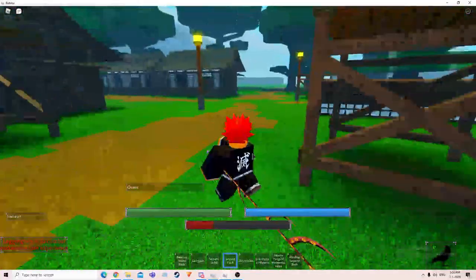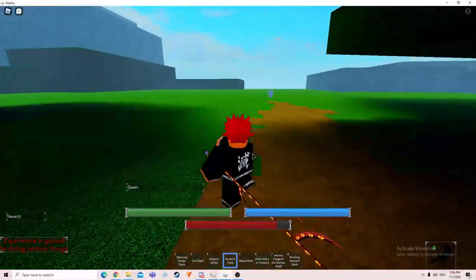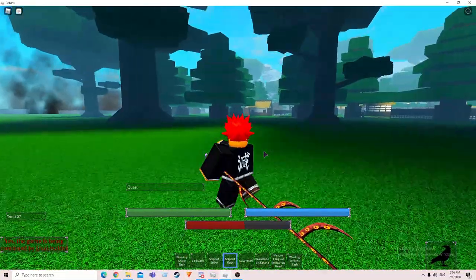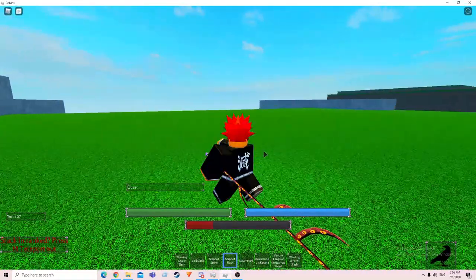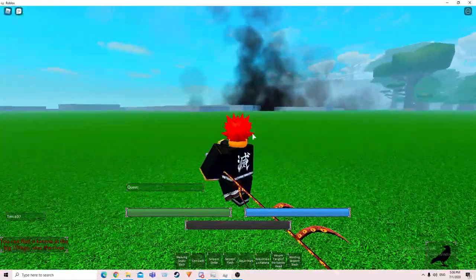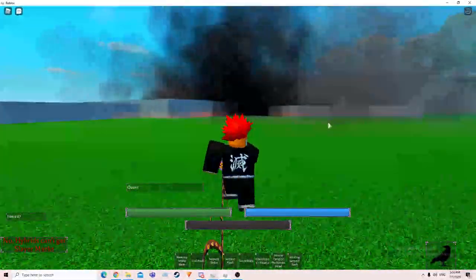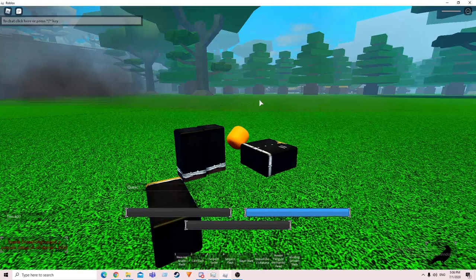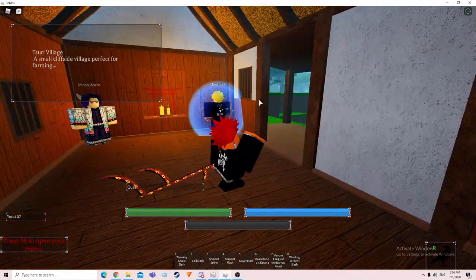It's called Serpent Flash, and when you get strong you have regular Q. If you click Q you'll instant transmit. And that's cool, but this is Serpent Flash — you go a long way, it's kind of like the same thing but a longer distance. I'll be showing y'all how to get there. Oh, this is the volcano. I'll be showing y'all how to get snake breathing later on, so stay tuned. First of all, reset. There's a specific spawn we're trying to get to — we're trying to get to Shinobu's house. And I think we're here. Yeah, if you see Shinobu in the house, that means you're in the right location.